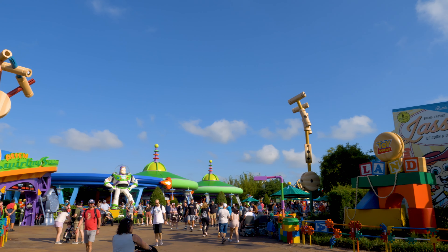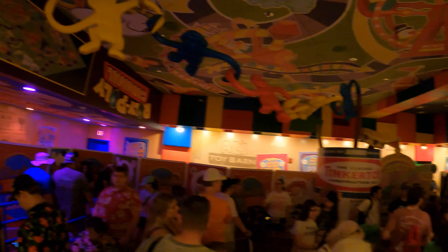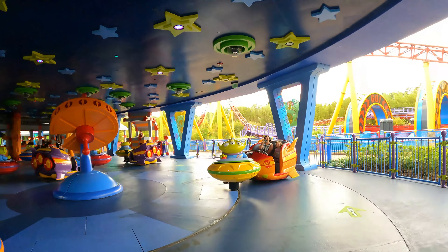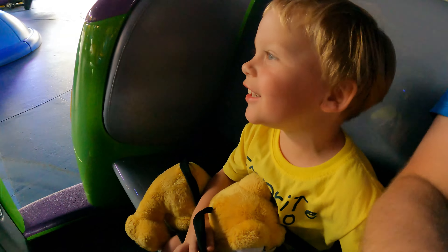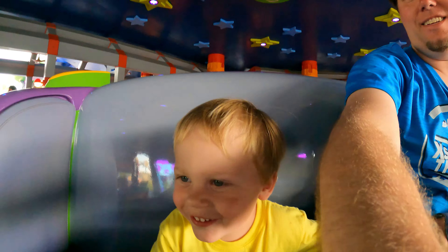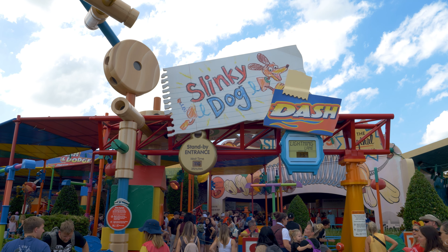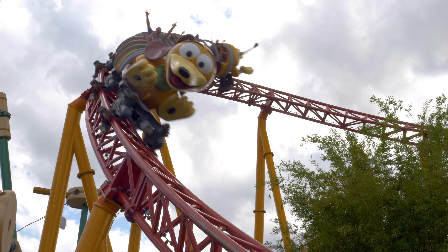This new land featured three new attractions: Toy Story Mania, which was technically already there but was enhanced to fit into the new land. Next is Alien Swirling Saucers, which is a teacup-esque style ride themed to the alien squeaky toy in Toy Story. Finally, the main attraction at Toy Story Land would be their new roller coaster themed to the famous Slinky Dog character, thus being named Slinky Dog Dash.